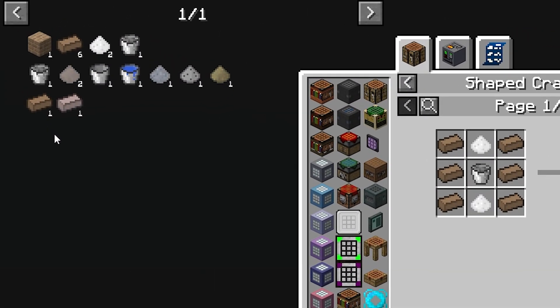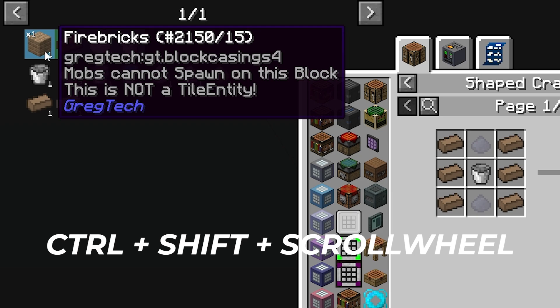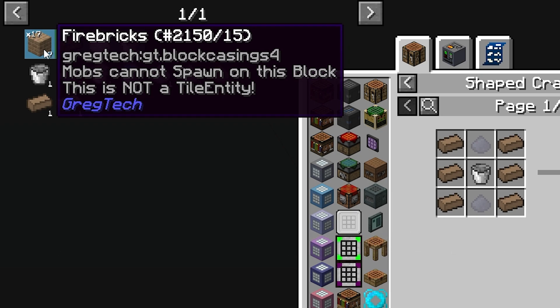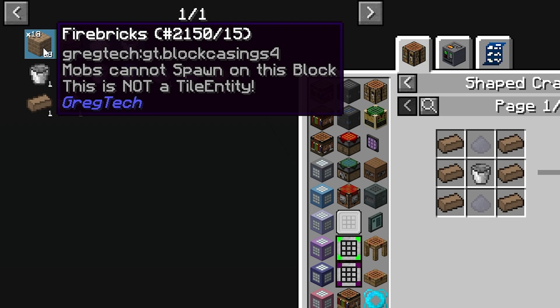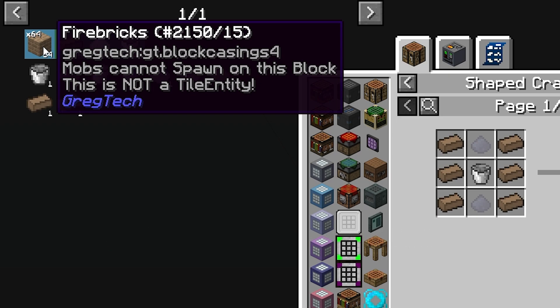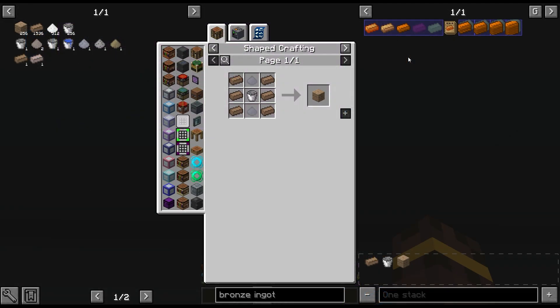Now, what if you want to craft more than one fire brick? If you hover over the fire brick and use Control-Shift and Scroll Wheel, you can scroll to the exact amount of items you want to craft. Additionally, if you hold Alt while holding Control-Shift, you can jump up the number by a stack each time. The bar in the bottom right — which says one stack — is how you set how many items you need of a certain item in your bookmarks.